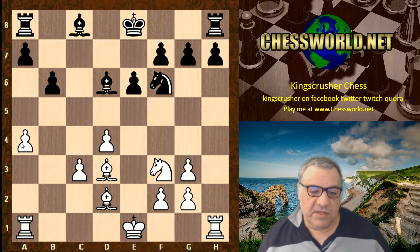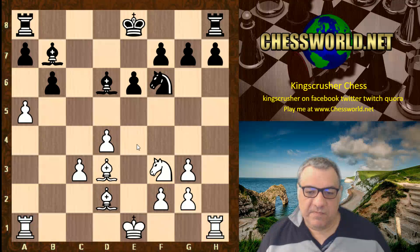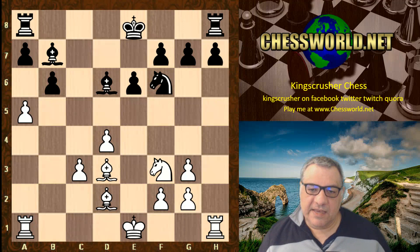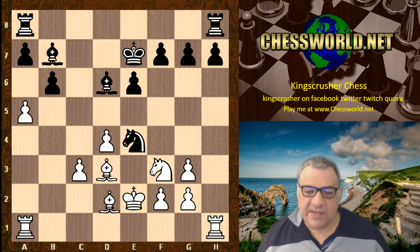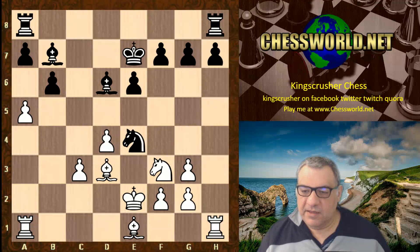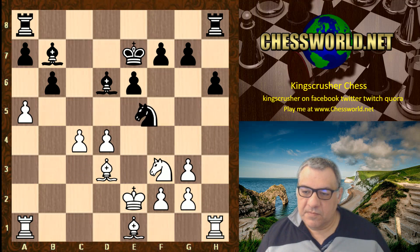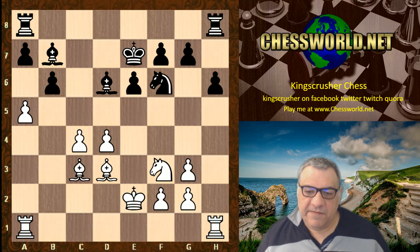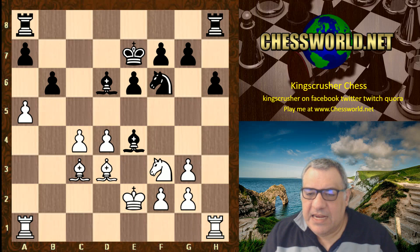Bd6, Nf3, b6 with the idea Bb7 — and maybe exchanging off the knight — so the square bishop would seem to be a reasonably good plan for equality at least. a4 to try and dissolve the isolated pawn. Bb7, a5 — both sides pursuing positional plans. Ke7 keeping the king in the center, and white keeps the king in the center too. Ne4, and white preserves the dark-square bishop.